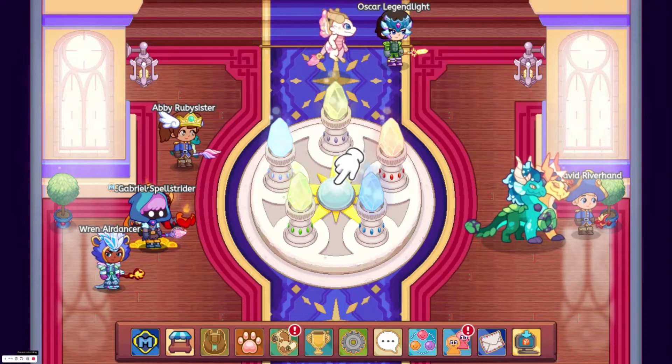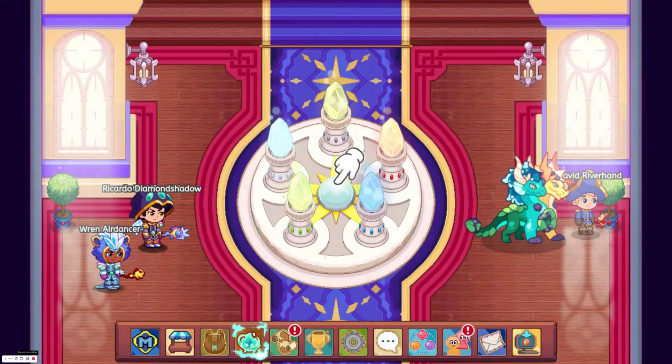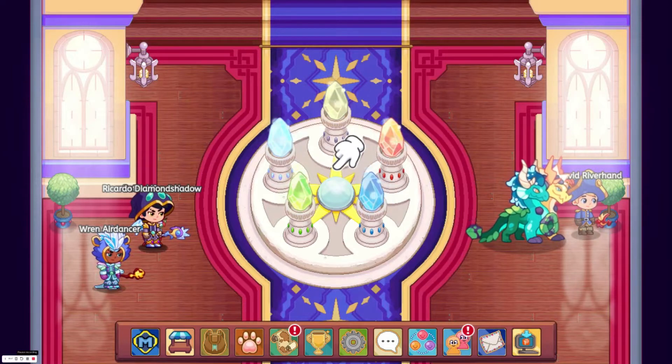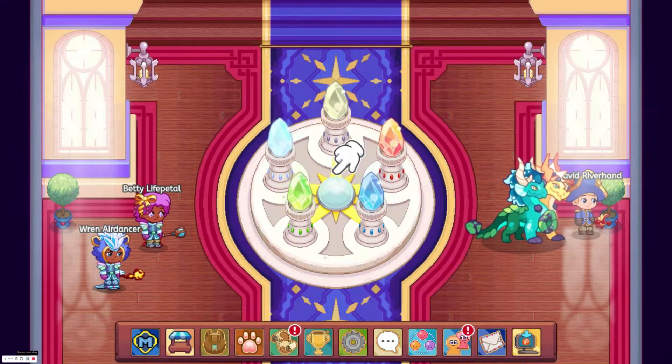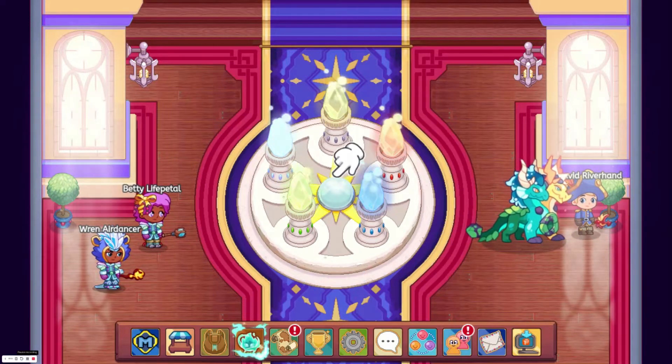The second boss is the ice worm, so you're going to want to use two fire pets and a fire relic. For the third boss, which is Zabellini, you're going to want to use two water pets and a water relic, and so on, with the fourth battle being a water boss, and the fifth battle being a storm battle boss.